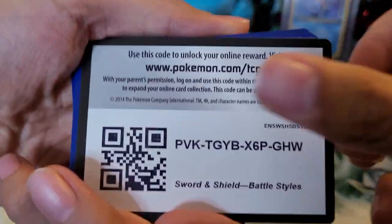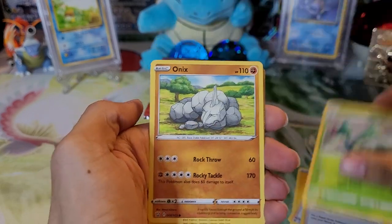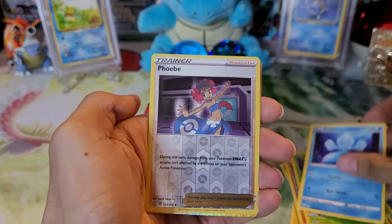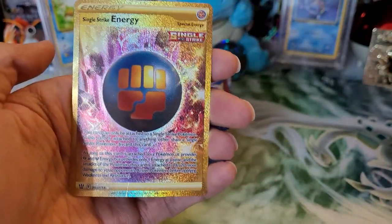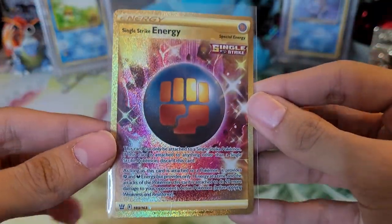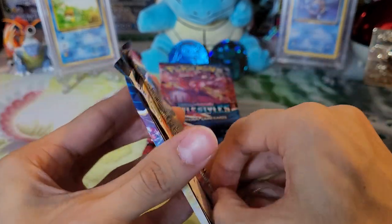Lightning type energy, Cheryl, Mustard, Cacturne, Onix, Chimecho, Rolycoly, Blipbug, Frillish, Phoebe — and it looks like we have a gold card. It's a Single Strike Energy gold secret rare! Not too bad — first secret rare of the set. I would prefer the Houndoom or the Urshifu, but I'm not going to complain. Really nice gold card. We'll probably have to get the Rapid Strike Energy gold one too.